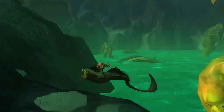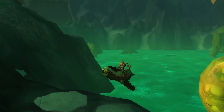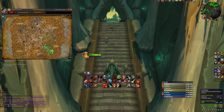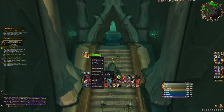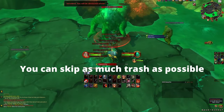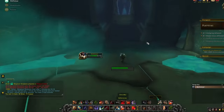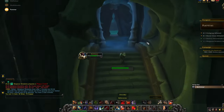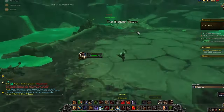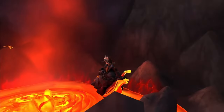Staying in Shadowlands, the next mount is the Slime Serpent, which is extremely easy and fast. Head to Maldraxxus and go to the dungeon Plaguefall. Make sure the difficulty is set to heroic or mythic and that you're not in a group. Solo-clear the entire dungeon, and after killing the last boss, take the portal nearby — you'll find a Curious Slime Serpent at the edge of the toxic waste; click it to receive your mount.